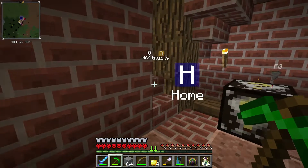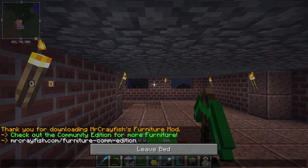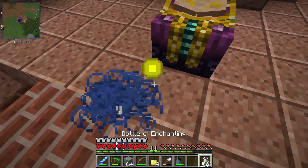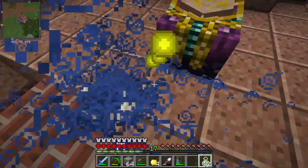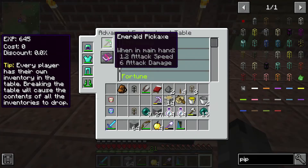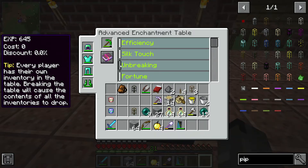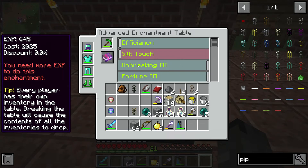I'm just putting all the cobblestone in and smelting it. Let's go upstairs, sleep, and then get started with enchanting at my enchanting table. I've got 21 levels now — if I put this pickaxe in, I wanted to get fortune because this pickaxe over here already has fortune. I could also get Unbreaking 3 and Fortune 3.